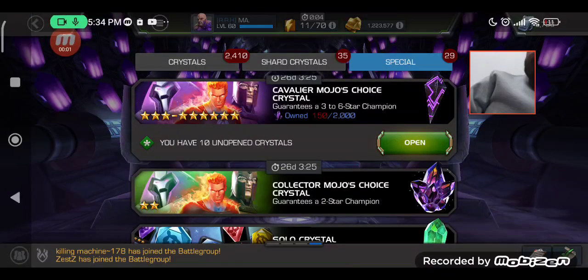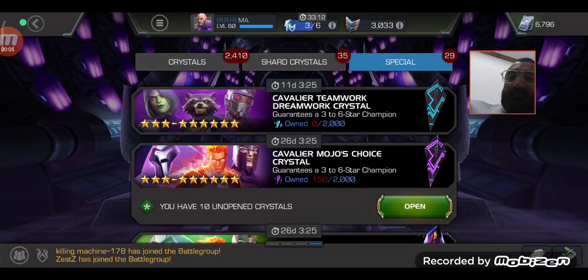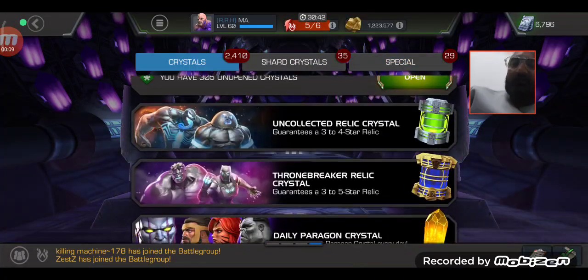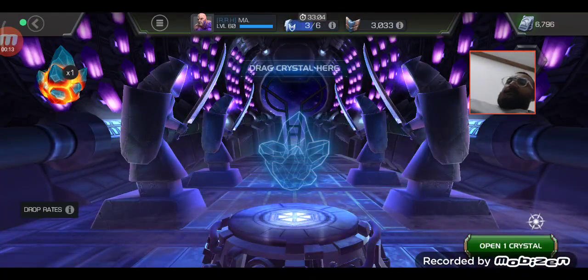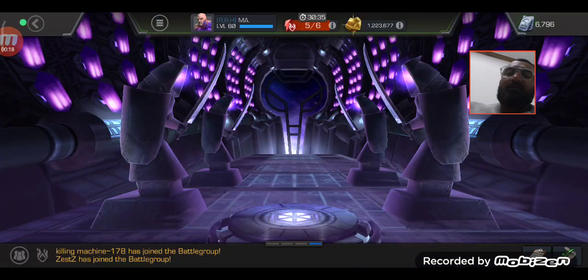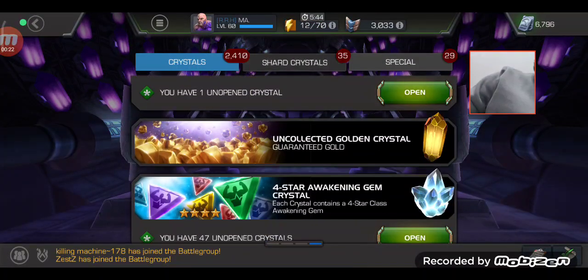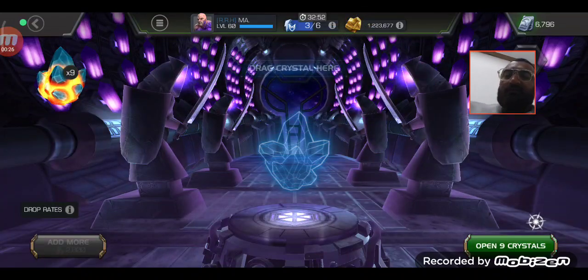Today's video is a crystal opening video. We are going to open 10 cavalier crystals. We'll start with the smallest one — a simple premium hero crystal — and then move up to the last one, probably a feature hero crystal or something like that. Let's clear up the small things first and then slowly move to the bigger ones.